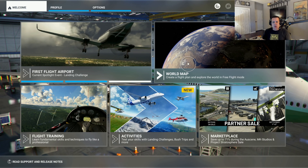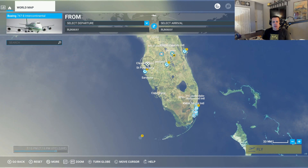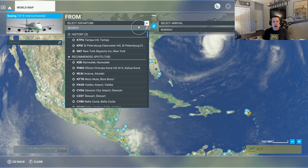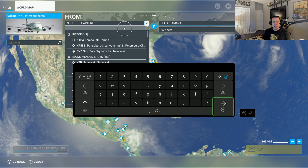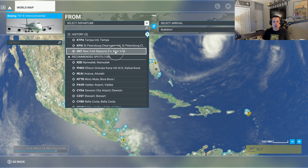So what we're going to do here is go to World Map. We're going to zoom all the way out and go ahead and select our departure. I like to use Newark Airport as a good airport for training and demonstrations, as it has a lot of areas to taxi and some pretty nice runways. So we're going to select Newark Liberty International Airport, whose call sign is KEWR.